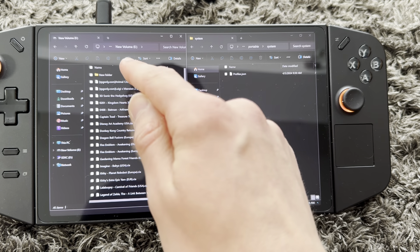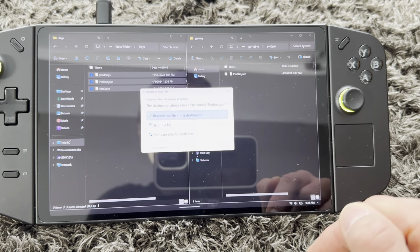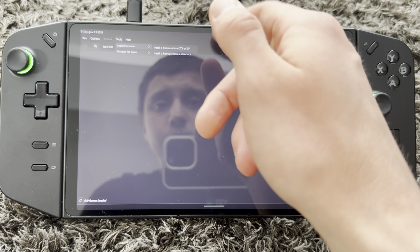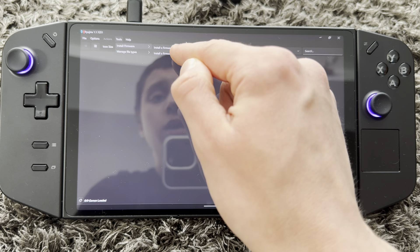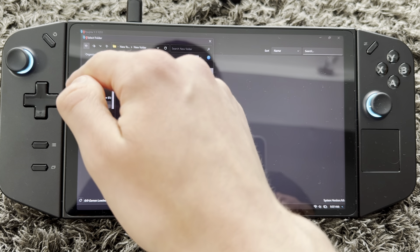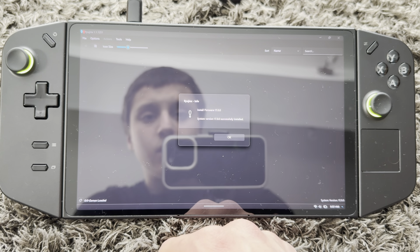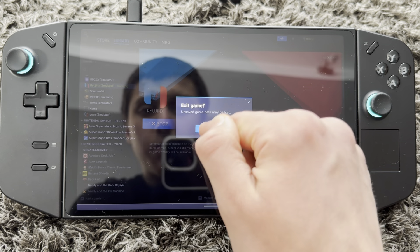If you get a 'keys not found' message, go into File, open the Ryujinx folder. Go into System — this is where you paste your product keys. Go into Keys and paste them there, replacing the existing file. Then go into Tools, Install Firmware, and choose whether your firmware is from a directory, XCI, or ZIP file. Mine is from a directory — select the folder and press Yes. Successfully installed!